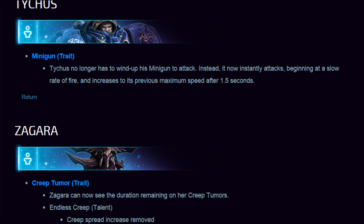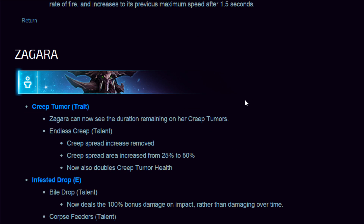Tychus — minigun trait: Tychus no longer has to wind up his minigun to attack. Instead it now instantly attacks beginning at a slow rate of fire and increases to its previous maximum speed after 1.5 seconds.